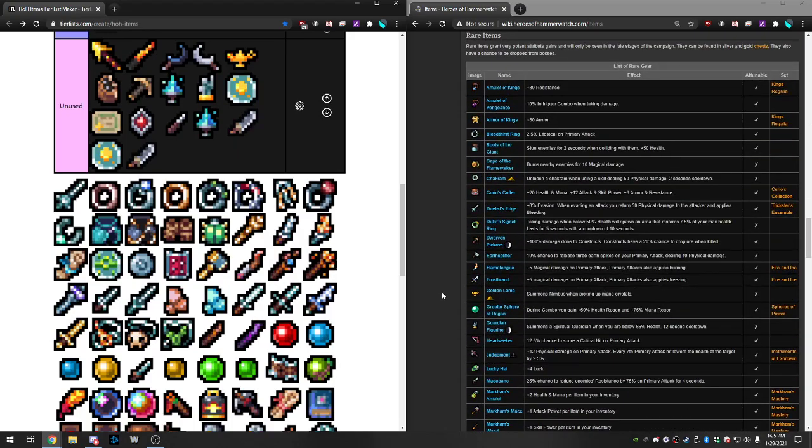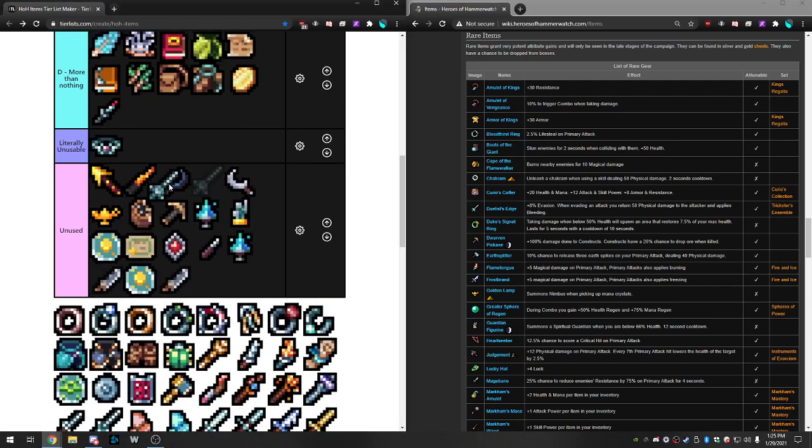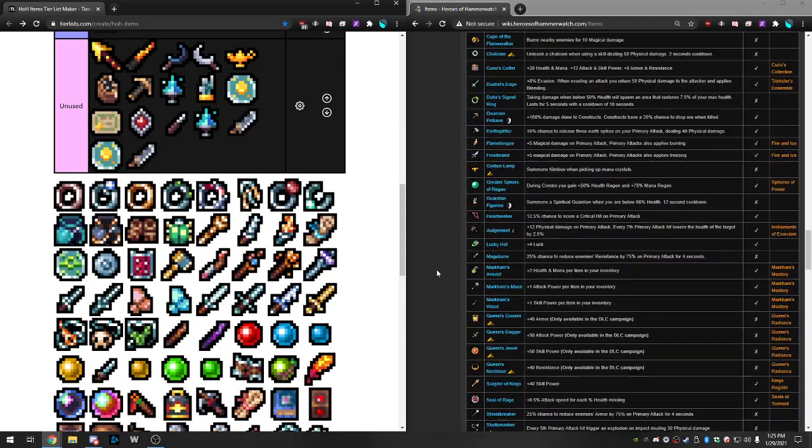Duelist Edge — plus eight evasion, going up to 16 when attuned, which is pretty good. When evading an attack, you return 50 physical damage to the attacker and apply bleeding. With the Trickster set, evading also puts you in combo and gives more evasion stacking. This isn't quite as good as the Slippery Cloak due to rarity, but it's still a top item — just under the cloak. Evasion is just really good in general.